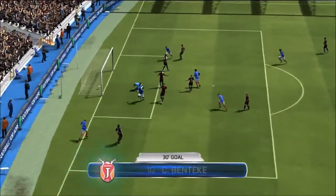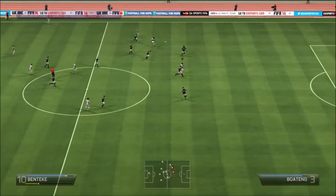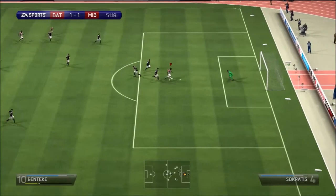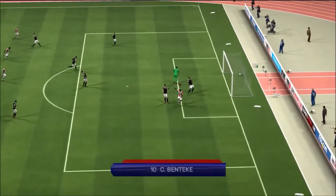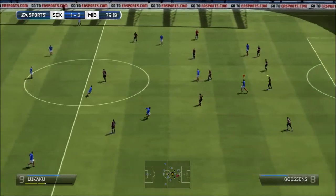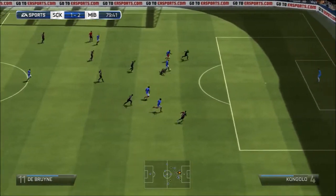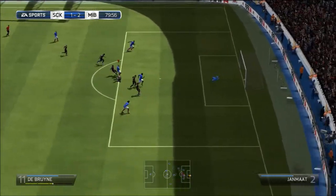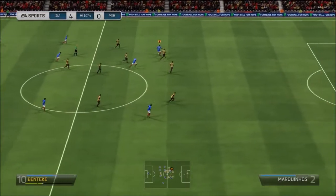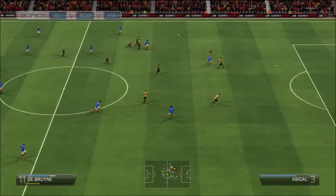Up on screen, Christian Benteke locking in that heading ability — he does have some really nice headings. And also his strength: he's got around about 90 strength, which means he will not get knocked off the ball very easily. Into his shooting, he's actually a really interesting player. I'd definitely say give Christian Benteke a go. I've pretty much seen every BPL side I've played against have Benteke because he's one of those overpowered players this year.